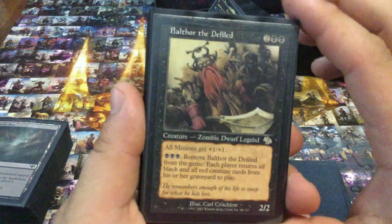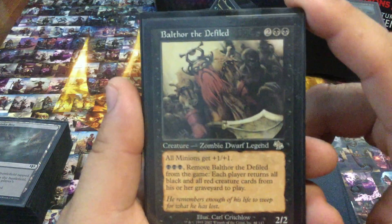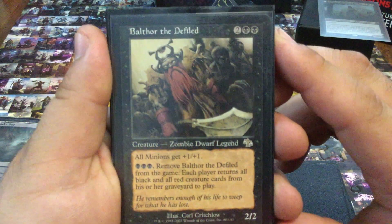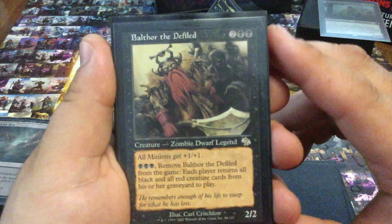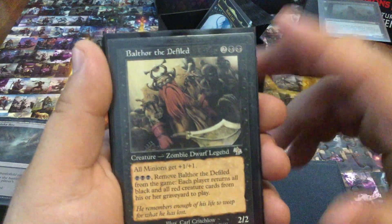Balthor the Defiled — if my deck runs black or black and red, this has to be in here. This may be one of my absolute most favorite creature cards in all of Magic: The Gathering, because it's paid off for me so much. It's exactly what a zombie wants to do — mass resurrection.